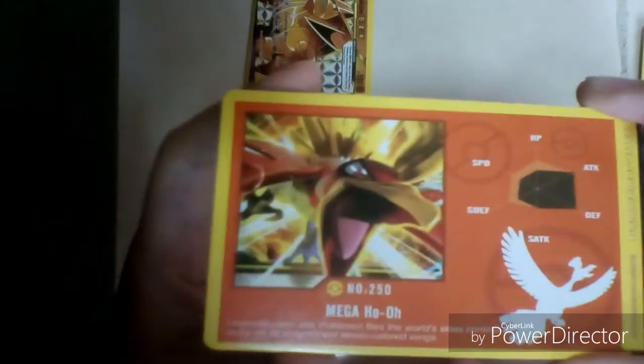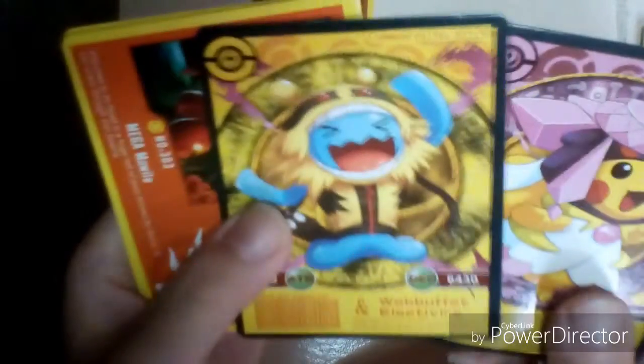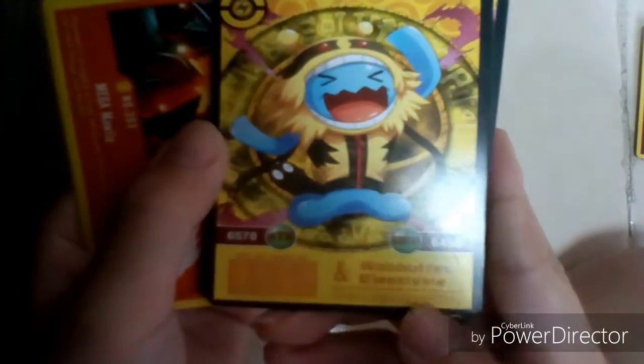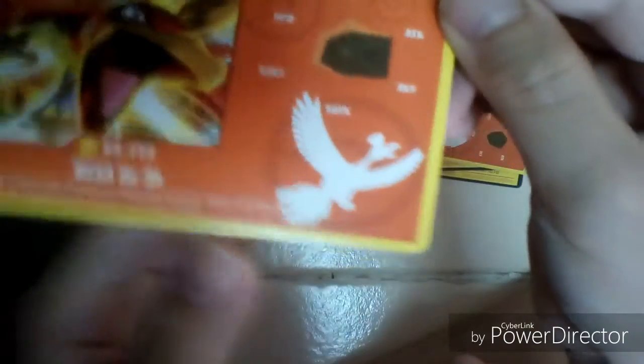Let me show you guys a look through. So we got a Mega Hole and it's like this style card. We got a Pikachu-Diancy and this is totally fake because it does this weird damage — so fake guys. We got a Wobuffet, Electivire, a Mega Mawile, and another Mega Hole. Wait, do we have two Mega Holes? Okay, so that's it for the fake ones.